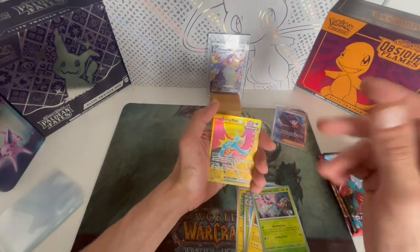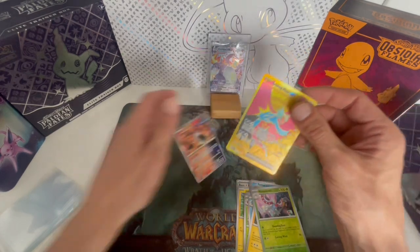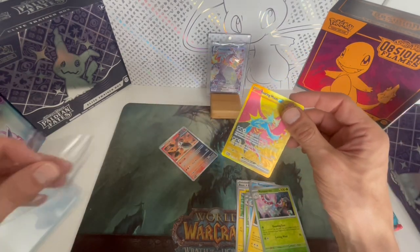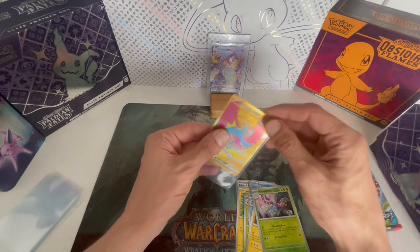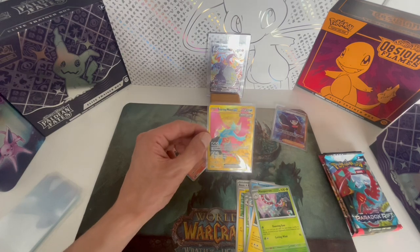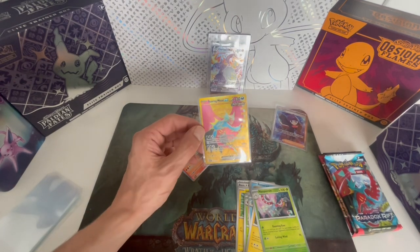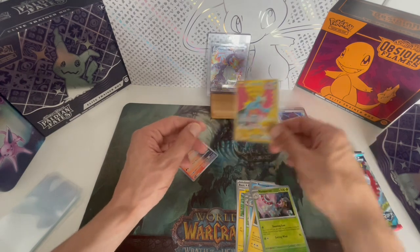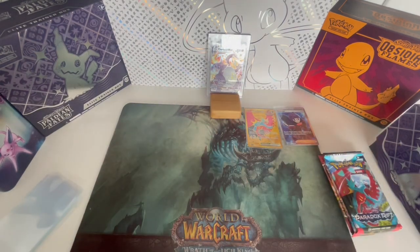And here it is — the Roaring Moon! I was just about to start talking about the Roaring Moon and the possible hits in Paradox Rift, because I spent the whole Friday looking at them. And there we have it — a Roaring Moon EX golden card! I think it's the second most valuable Roaring Moon in the set. That's a very nice hit, guys. So great — this Saturday is starting to go really nice!